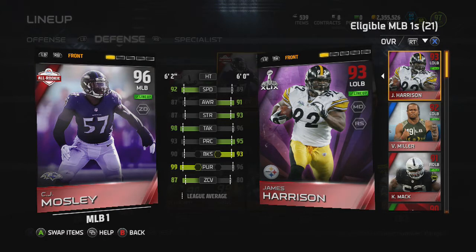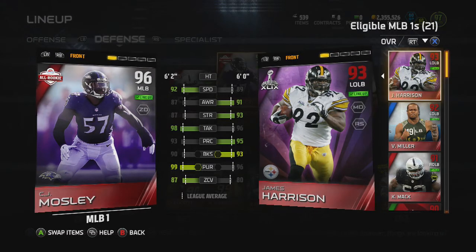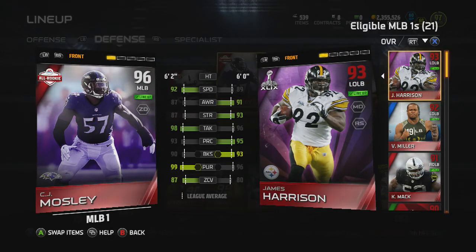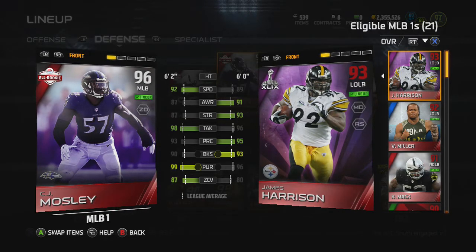CJ Mosley for 60k. I was looking at Ryan Shazier but didn't want to spend around 110k on a 97, so I went with CJ Mosley.